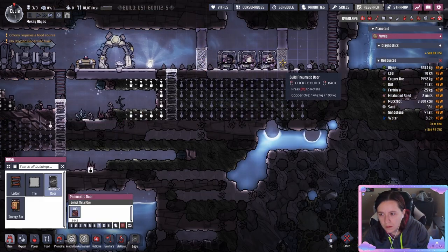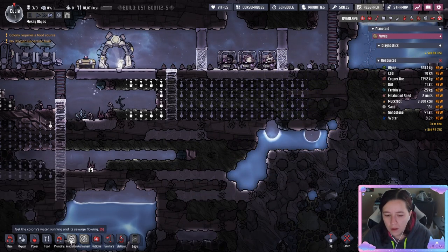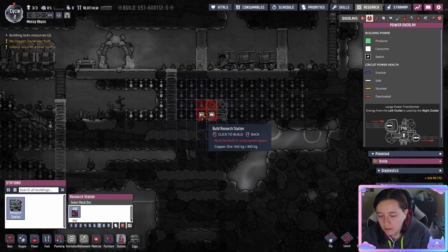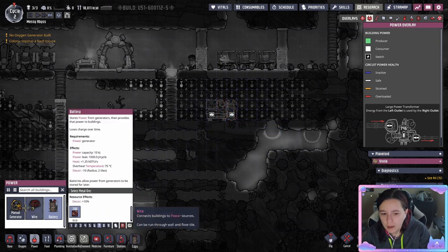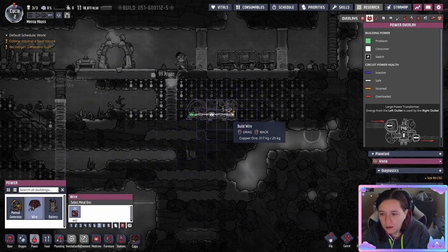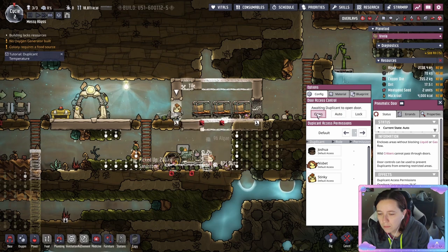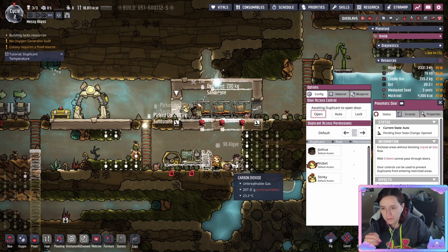Don't forget when you get a chance to put those pneumatic doors in to close off the space and make it officially a room. If you look in the room overlay — the little bed icon under overlays — it'll give you more details on the size. Next you need a research station under stations. You need a manual generator, a battery, and some wire to connect it all. This allows you to do research, unlock new technologies and buildings, and help your colony survive. Pro tip: if you click the pneumatic doors and hit open, the duplicants will eventually open them up, saving travel time.